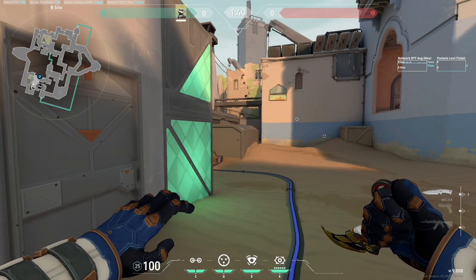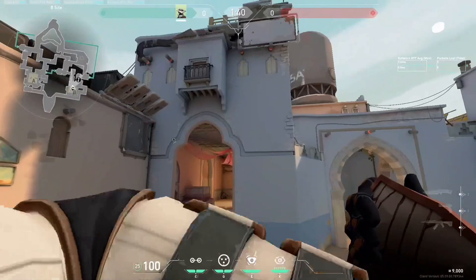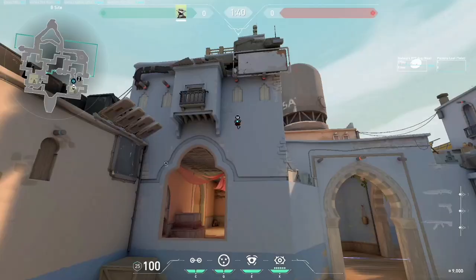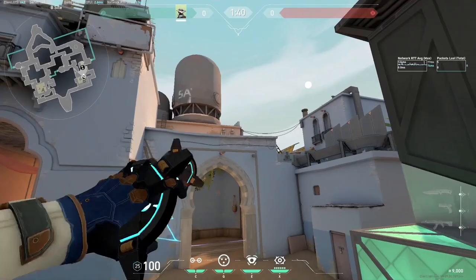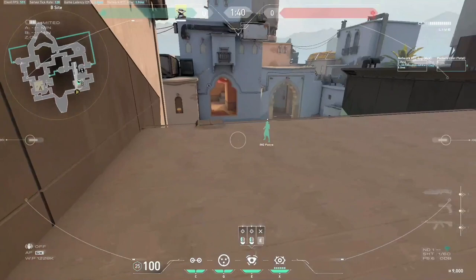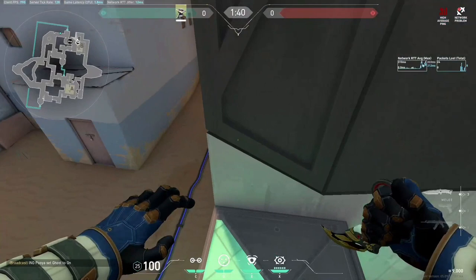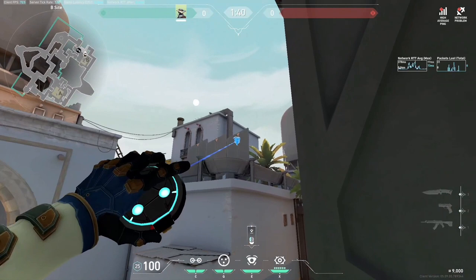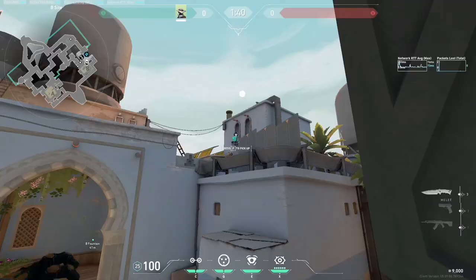For a very passive B site setup on-site, here are all the camera options for B site. You can place it on top of hookah to see information that way, or on top of long. You can also jump and place it at the very edge of the corner — this requires practice and good timing, but gives you deep hookah vision and long vision through the gap. There's also the common camera that many Cyphers use — I don't like it because it's well known and gets easily destroyed — but it shows long and site. Choose whichever you prefer.